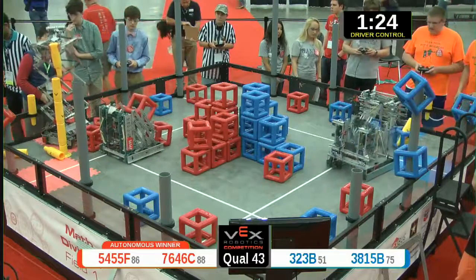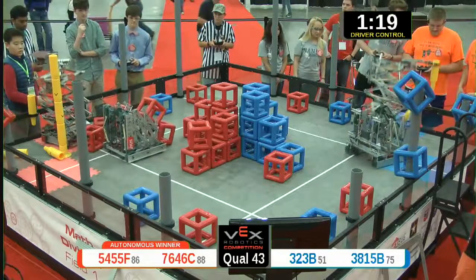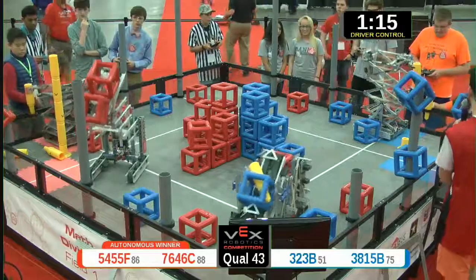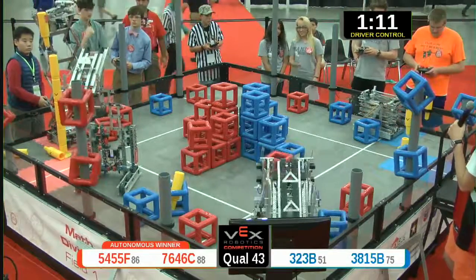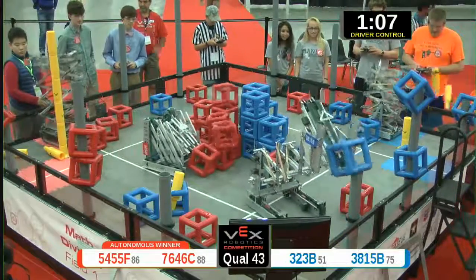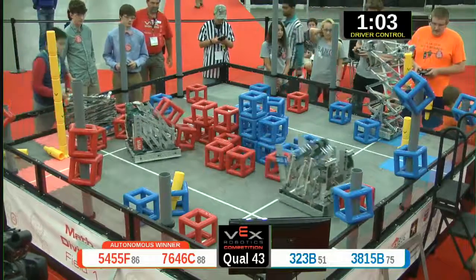We got 38.15 feet on the blue side. Trying to get rid of that skyrise segment from the middle so that they can start making a higher skyrise — and they've done it. They're going up skyrise sections on the blue side. Red's already got theirs built up pretty high, going for a fifth piece. Their alliance partners score two red cubes on the post. Blue putting up cubes on the post.